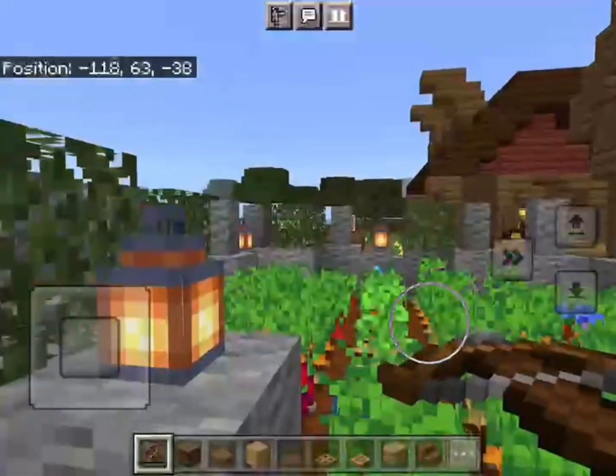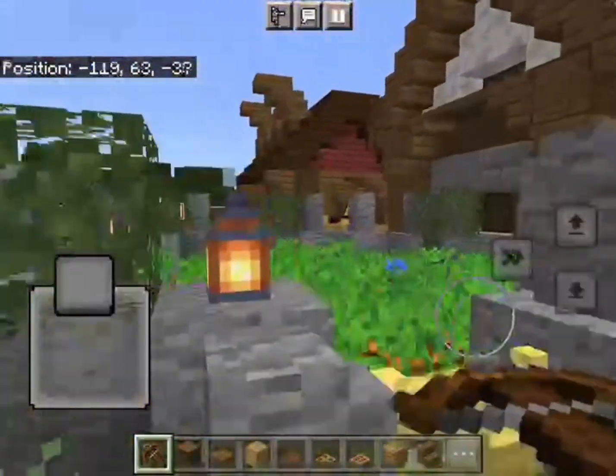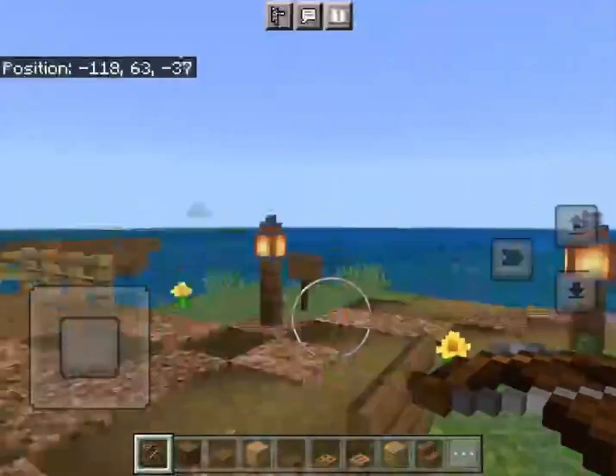So now let's go. First this is our farming area, there are some few farms up here and I also made a very cool design of a stone wall over here.